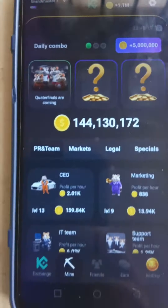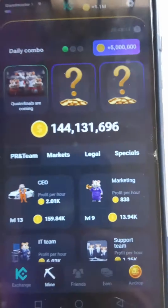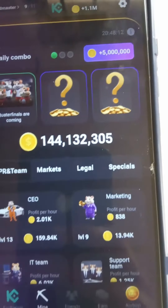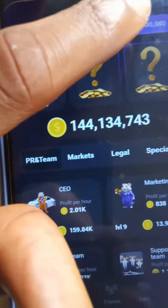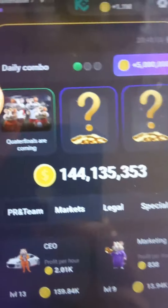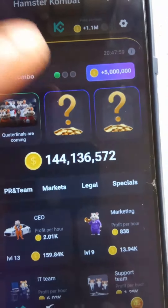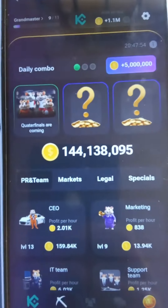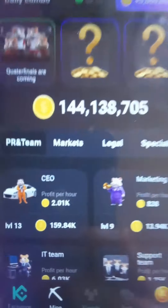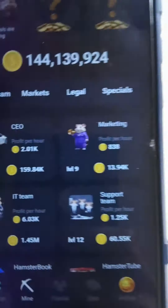There's also the daily combo. There are three cards you need to upgrade or unlock. When you're able to upgrade those three cards you get five million coins. Right now the first one is this card here — I'm still figuring out the other two. Again, there are videos on the Hamster channel that help you know which cards to upgrade.